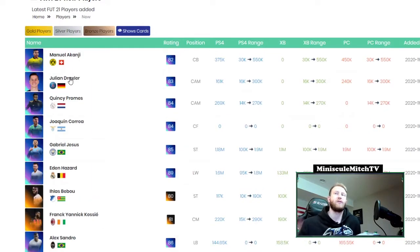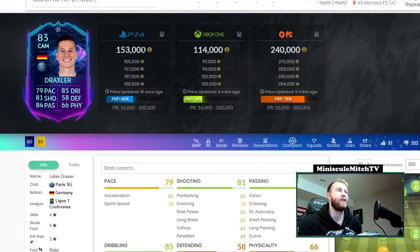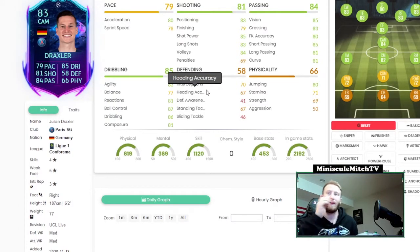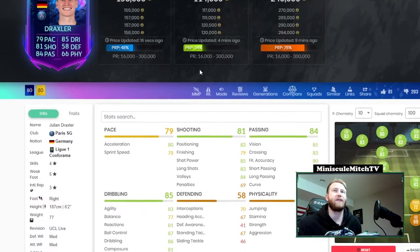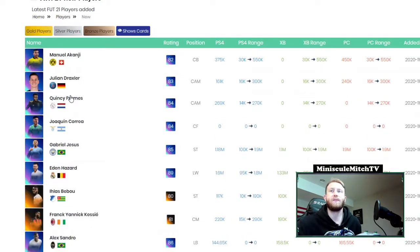Next up we have Julian Draxler, who I'm very interested in because I'm blessed to have Neymar — I packed him on tradable — and I've been looking for links to him. Draxler's coming in at about 114k right now. He's four-star five-star, six-foot-two, medium/medium, so not crazy great, but PSG is a team that can win the Champions League. When he's up in that 88 to 90 rated range, if he drops to around 30 or 40k, holding on to him for the year makes a lot of sense.